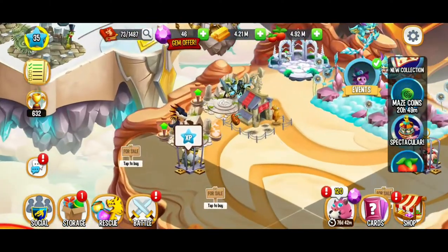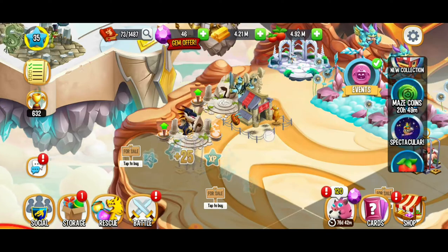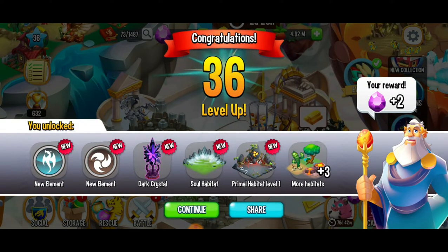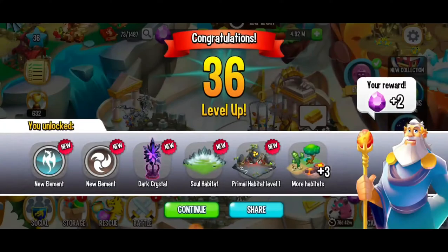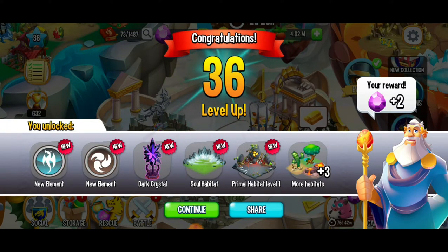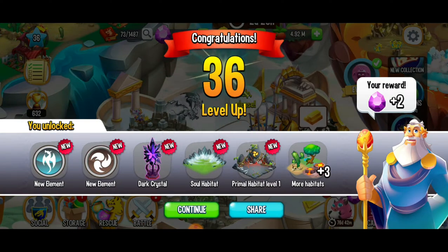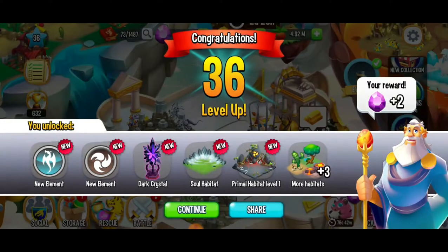We're making tons of progress and we've started clearing the caged dragons. We cleared that one, we built that — hello patang baby. We just got our level up to level 36, and that level up gave us two free gems. Here we have the new element — the soul element. We've got the new primal element and we're going to be able to get those beautiful dark crystals now. So that's looking absolutely fabulous.